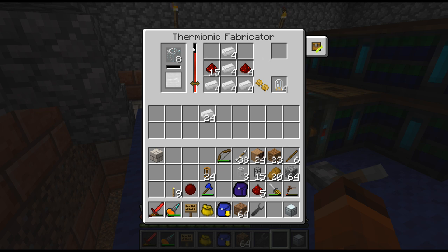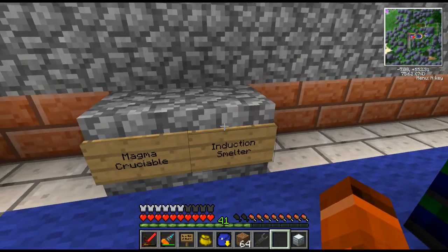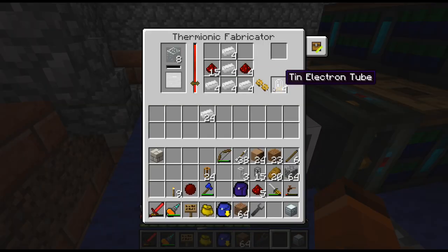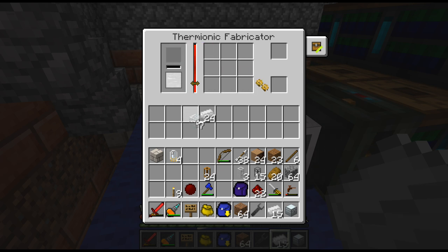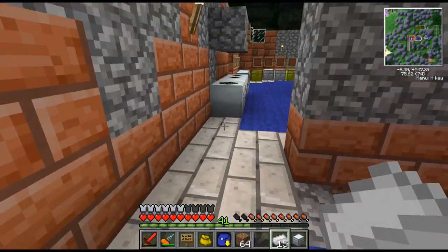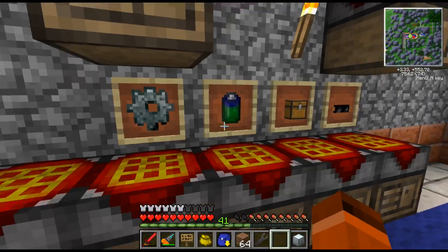I'm going to have to put one of these downstairs and hook it up, because I actually hadn't planned on having one of these downstairs, but I'm definitely going to put one down there. Above ground I'm going to have some more machines kind of in this area. I'm going to have a magma crucible, an induction smelter - those are two machines from Thermal Expansion that kind of craft different items like add-ons and sub-components. I could have just pulled them out - oh, that makes four of them. Cool. I can turn this off now. Now I know how that works - neat.